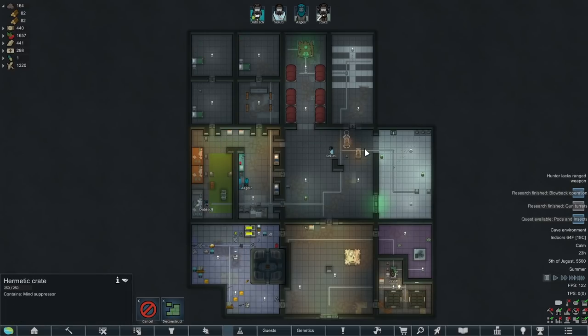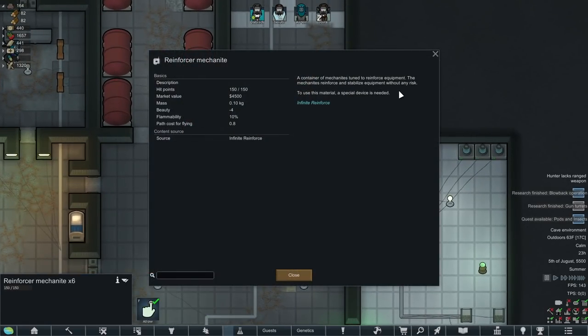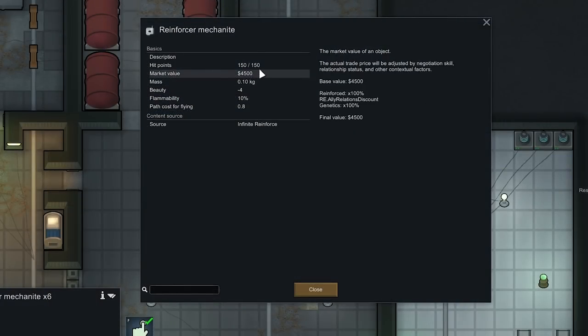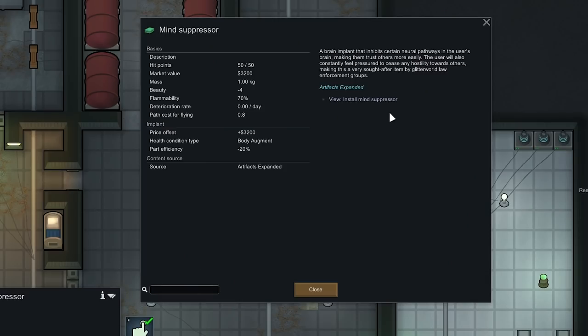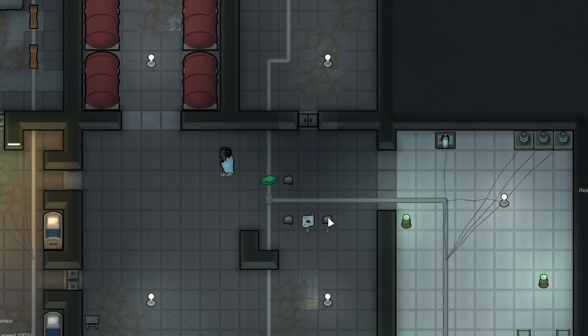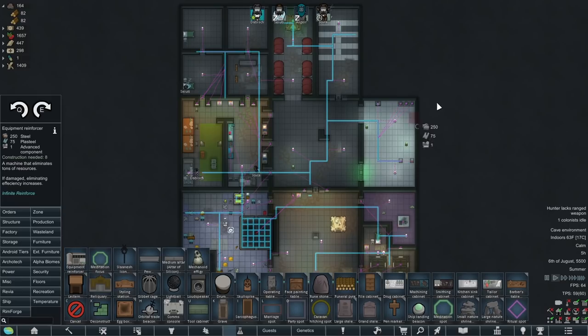I also wonder if we get steel from deconstructing these hermetic crates. I don't actually know what these reinforcer mechanites do. They are tuned to reinforce equipment - the mechanites reinforce and stabilize equipment without any risk. To use this material, a special device is needed. It's from the Infinite Reinforce mod, which is actually a new mod I've been meaning to test. With this mod, you can reinforce gear, which is going to cost materials. We have six of these reinforcer mechanites with a value of $4,500 each. We want to get rid of that wealth. We also have this mind suppressor, which you install into a prisoner and it will recruit them over time, but it makes them dumber and I'm not sure if you can uninstall it. We get like no steel from deconstructing those hermetic crates - I guess they're made of basically nothing.